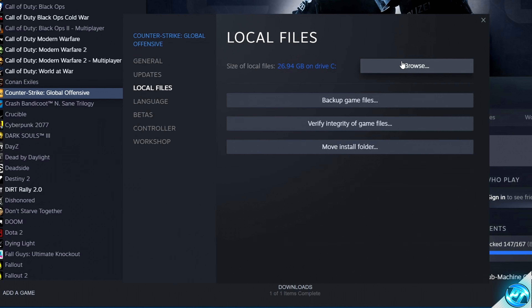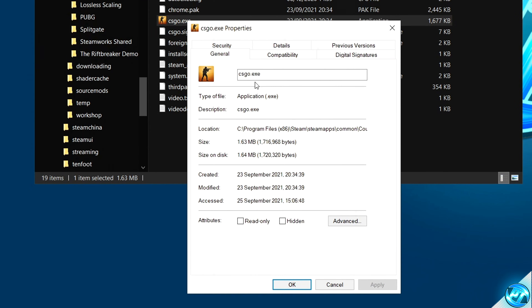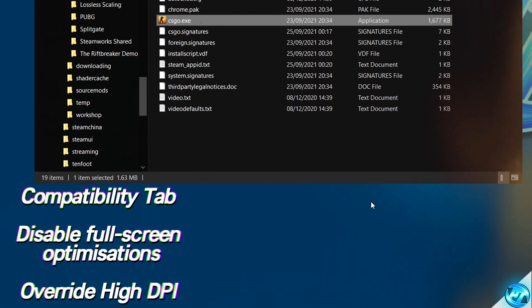Navigating over to local files, select browse, and navigate down to the CSGO.exe. Right-click, select properties, then go to the compatibility tab. First, ensure that disable full screen optimizations has been checked. Then navigate down to change DPI and override the high DPI scaling behavior. Select okay, apply, and okay.